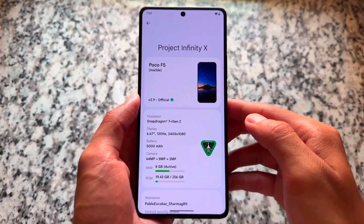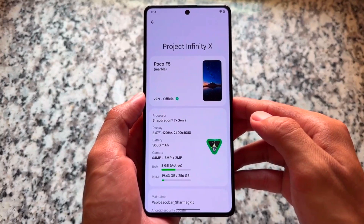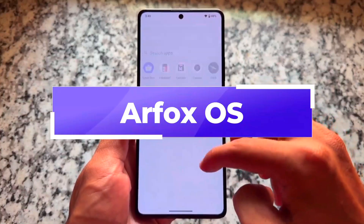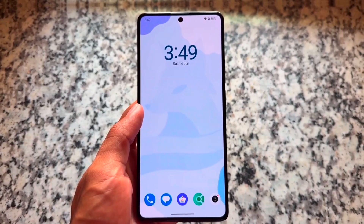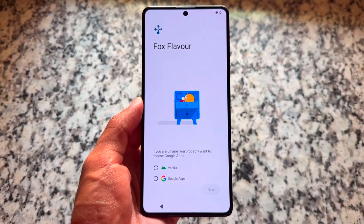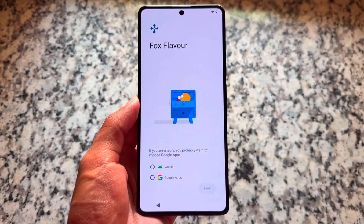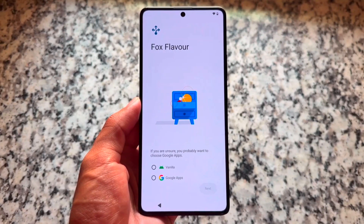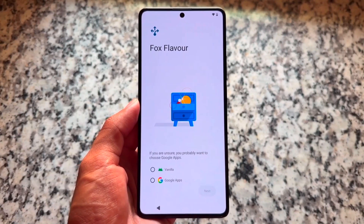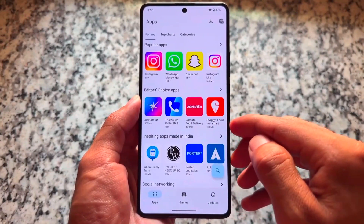That completes the main list with Project Infinity X, but as a bonus for those watching till now, we have one more: R Fox OS. I added it as a suggestion only — although it is not officially available, the good thing is that while setting it up you have the option to choose between a version or the Google Apps version. Personally, it looks just so good. Check out the full video linked in the description for more details.